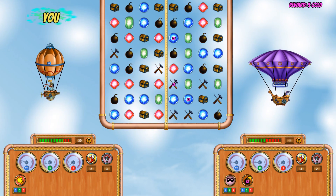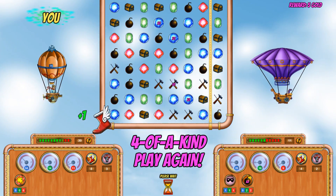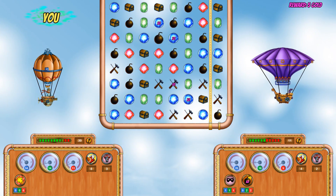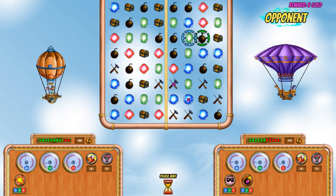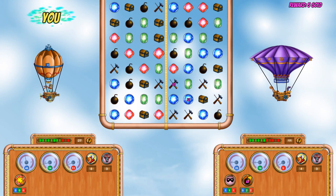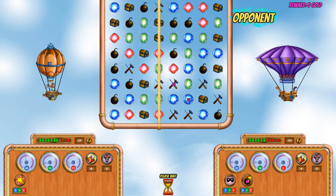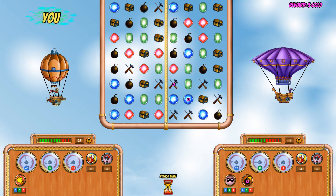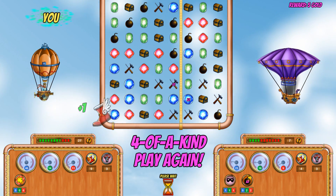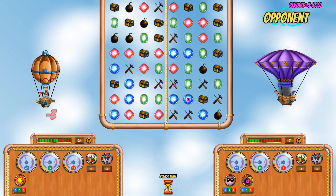There's a four here. One thing I wanted to show you — you don't have to have a match when you move things. For example, I could move this here and that does nothing for me except get things in place. So now I have four bombs in a row — I've set that up for myself. I actually like that; it adds a little bit of strategy to the game, which is fantastic.